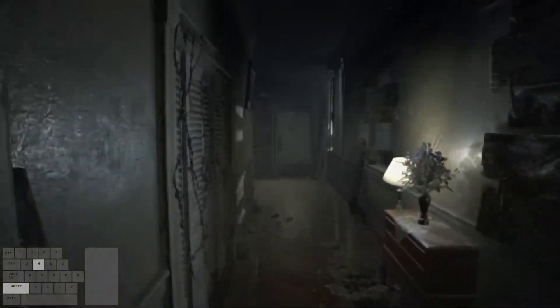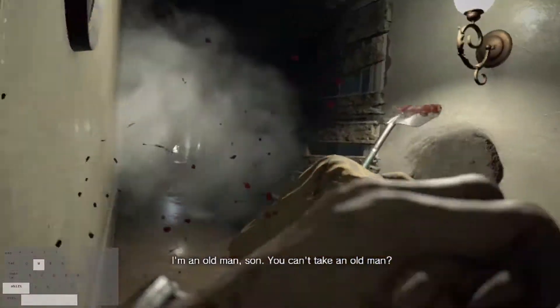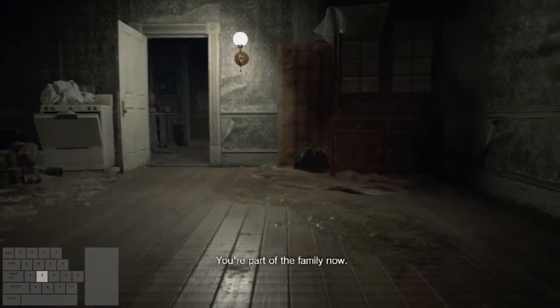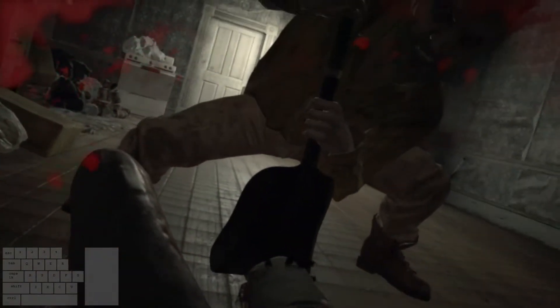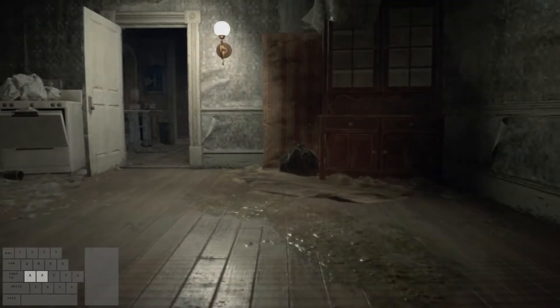Turn around and head down the hallway from where you came. If Jack is giving you a hard time, just spam the space bar to block. Go through the door on the left, which should still be open from earlier. Run up to the hatch door, crouch, and use the hatch key. To be safe, turn around immediately as you do this since sometimes Jack will teleport behind you if he's past a certain point in the hallway. To avoid him chopping off your leg, just be sure you're crouched and turned around after using the hatch key as an extra layer of safety.